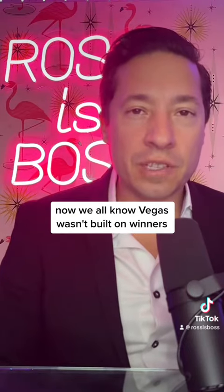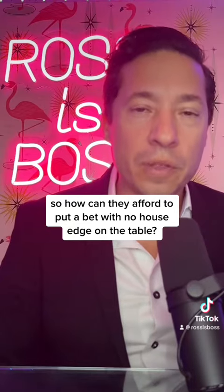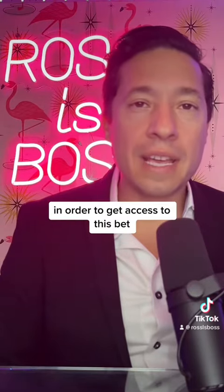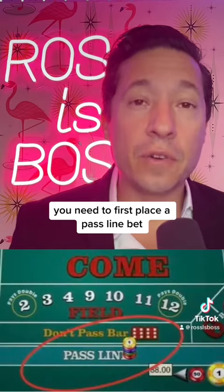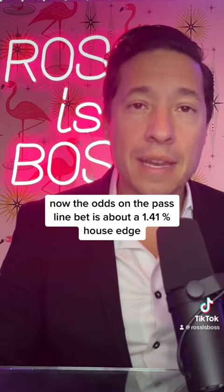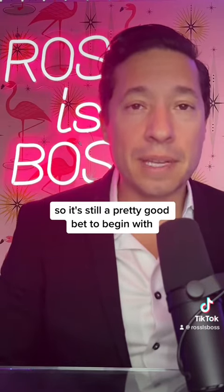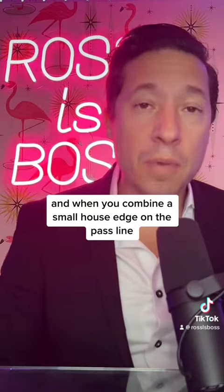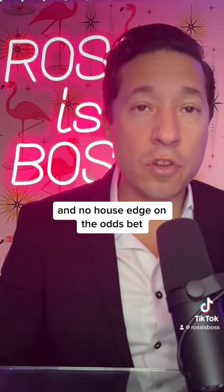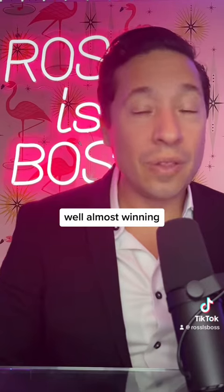We all know Vegas wasn't built on winners, so how can they afford to put a bet with no house edge on the table? Well, there's a small catch. In order to get access to this bet, you need to first place a pass line bet. The odds on the pass line bet is about a 1.41% house edge, so it's still a pretty good bet to begin with. And when you combine a small house edge on the pass line and no house edge on the odds bet, that's a winning combo — well, almost winning.